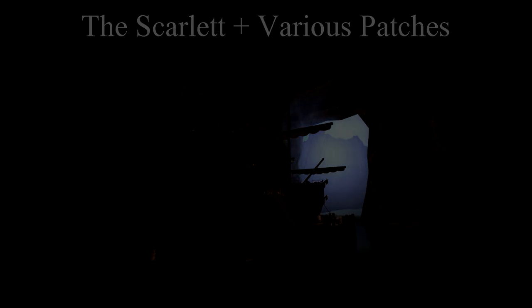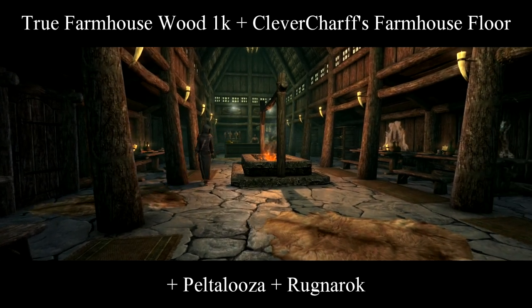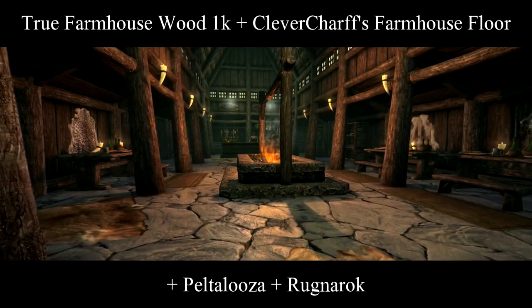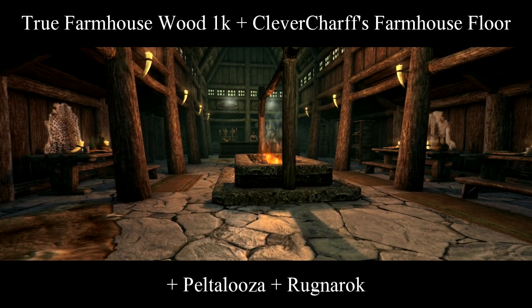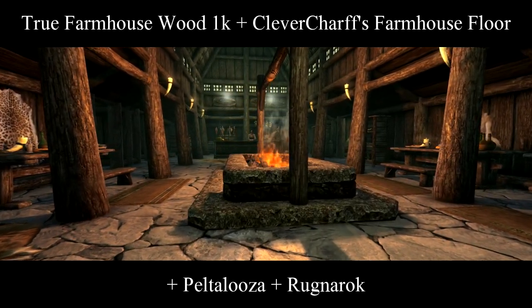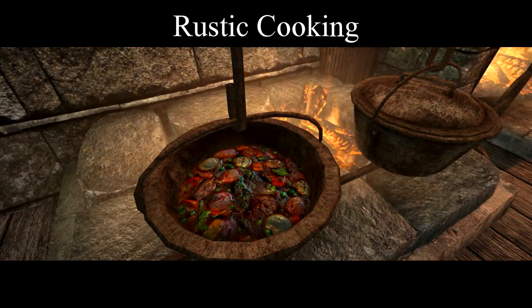Now that we have the exteriors looking sharp, let's work on what things look like when we head inside. For farmhouse interiors, I've used True Farmhouse Wood 1K — which you might have seen on a few exteriors as well — Clever Charf's Farmhouse Floor, Peltapalooza, and Ragnarok. I've also got Rustic Cooking in there too, because who doesn't like a nice stew?